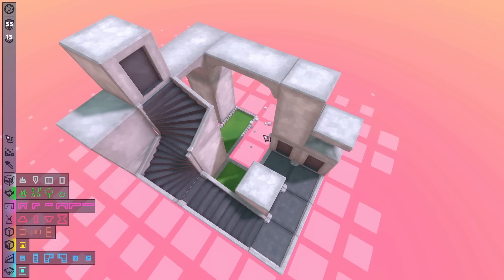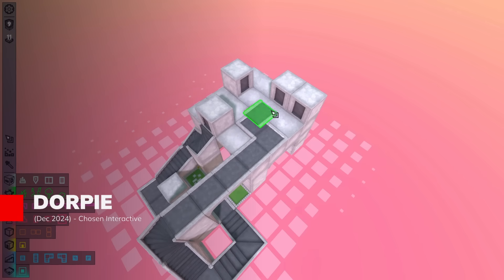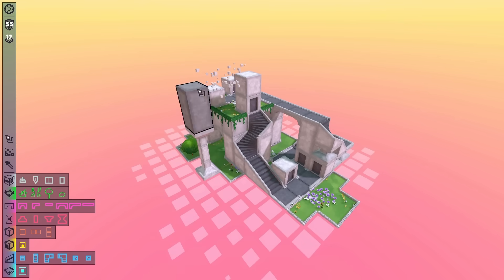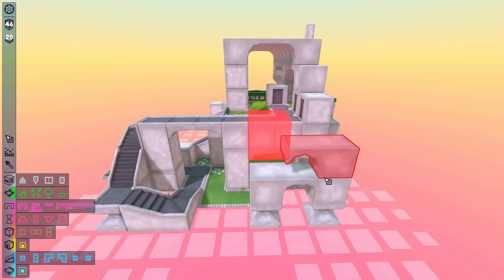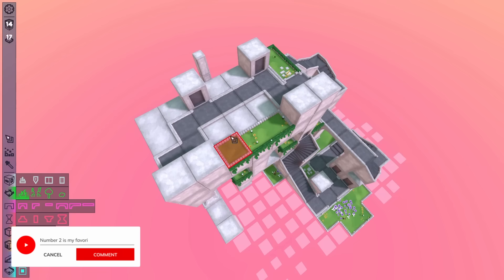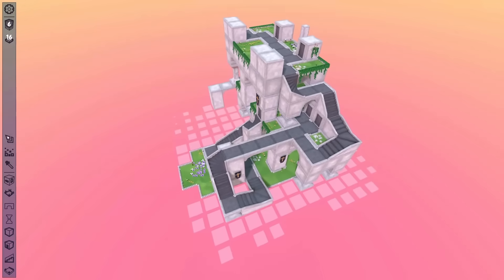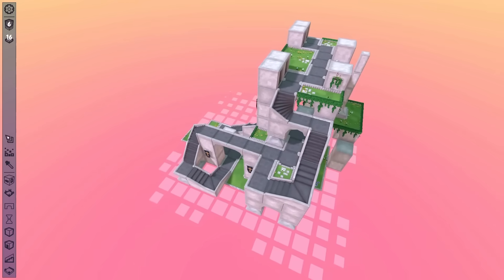Soar above the ordinary in Dorpy, a quirky city builder that redefines vertical construction. With limited ground space, you'll stack whimsical buildings higher and higher, unlocking colorful new structures as you complete fun objectives. No complex resource management or combat to worry about — just pure creativity, relaxation, and the thrill of reaching new heights. Let your imagination run wild as you build a one-of-a-kind skyline in bite-sized sessions. It's cute, it's relaxing, and also created by one solo developer.